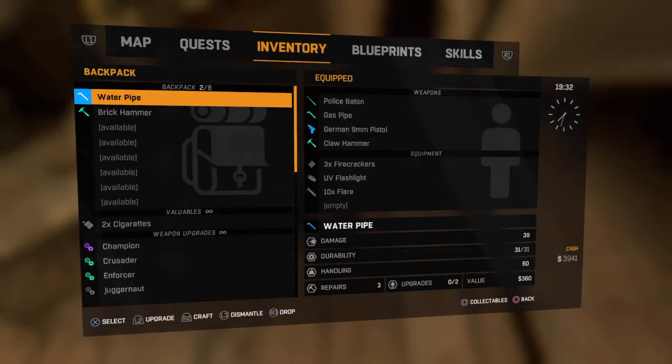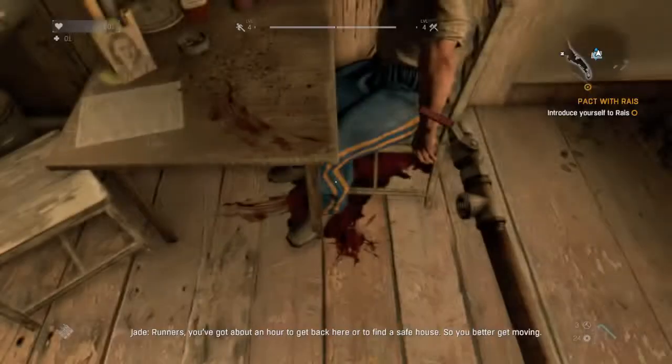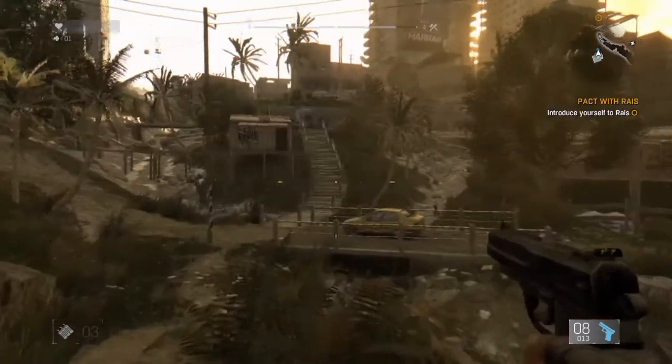It does like 250 damage, which is pretty good for a starting item — the rest of them only do 20 or 30 to start. This is what it looks like: you can aim down the sights and use it. It's really good. So if this guide helped you out guys, let me know and have a great day.